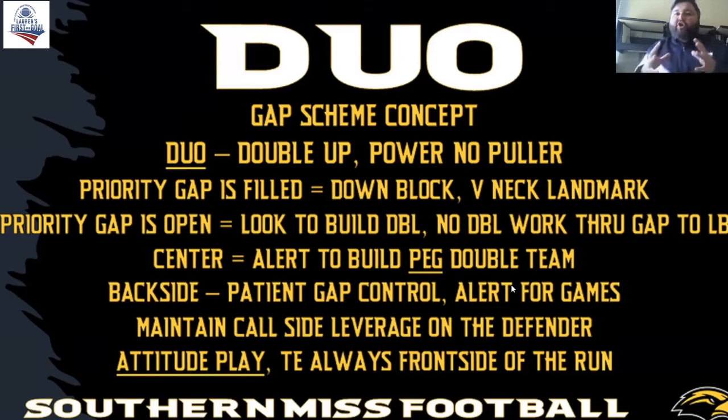I can't emphasize this enough — you're going to get a lot of games and zone busters on the backside of duo. You've got to be patient on the backside. In the NFL, a lot of times you'll see guys pass-setting the backside of this, maintaining inside frontside number control, call-side number control on the defender. You'll see those guys be super patient because this play allows them to know where the back set is and where to expect games.